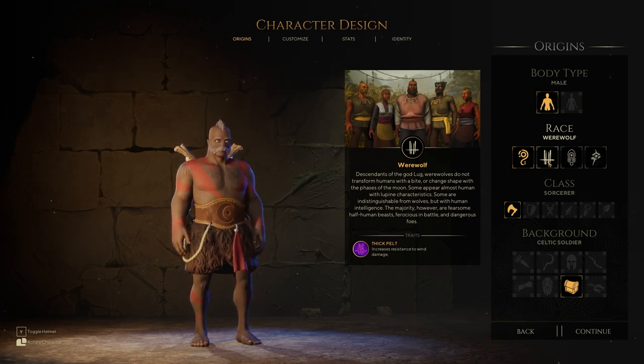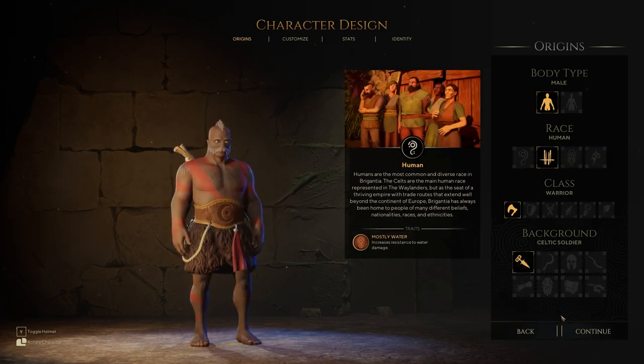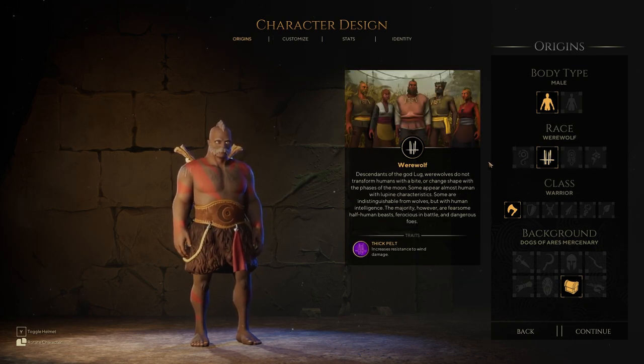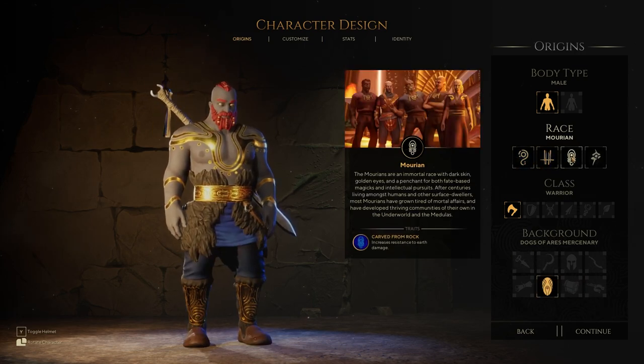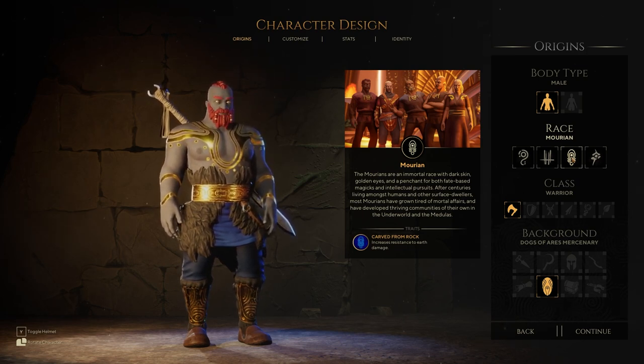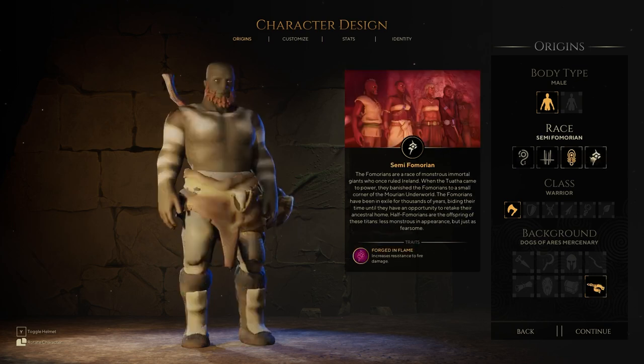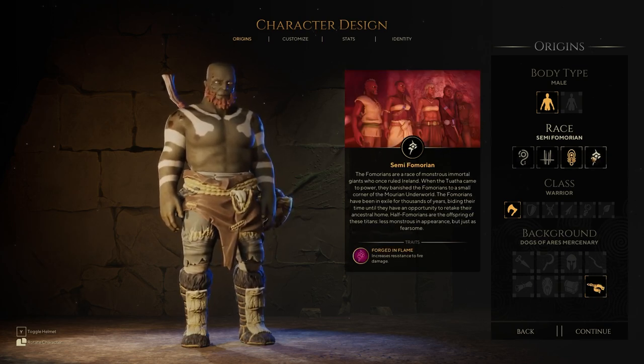Maybe they have an ability they can use. I see there's a background specifically there. I don't know — we'll check it out when we get to backgrounds. Morian — they're an immortal race with dark skin, golden eyes, and a penchant for both fate-based magics and intellectual pursuits. After centuries living among humans, most Morians have grown tired of mortal affairs and developed thriving communities in the underworld. Their trait is 'carved from rock' — increased resistance to earth damage. It's kind of cool that they split those up equally.